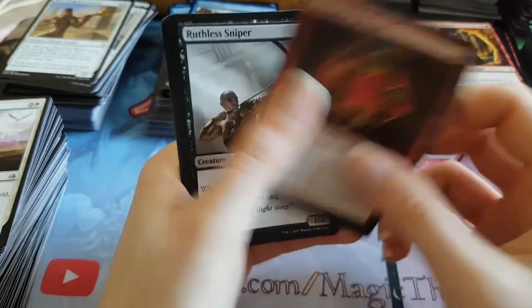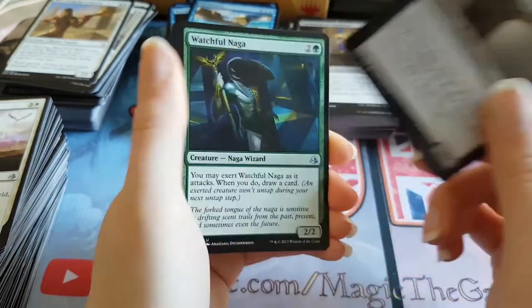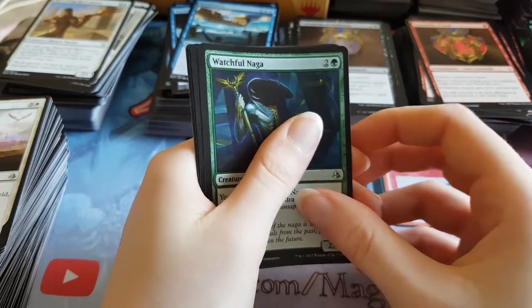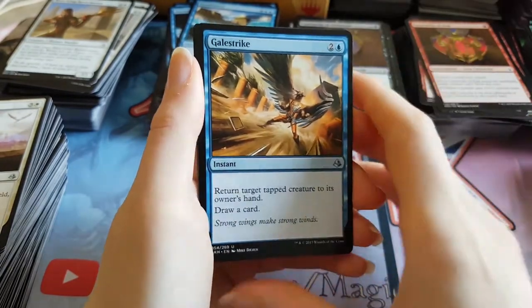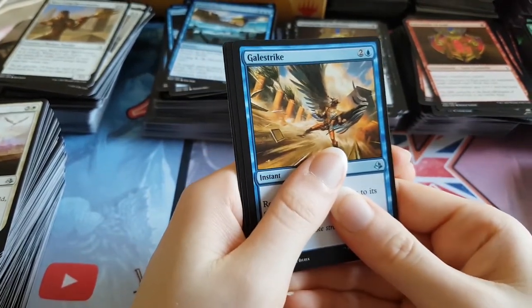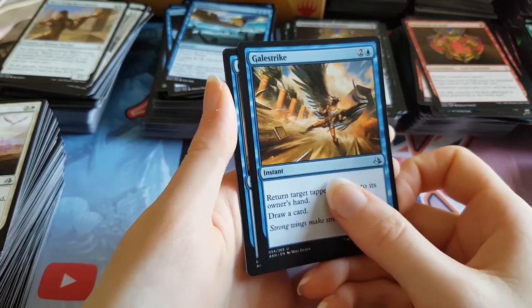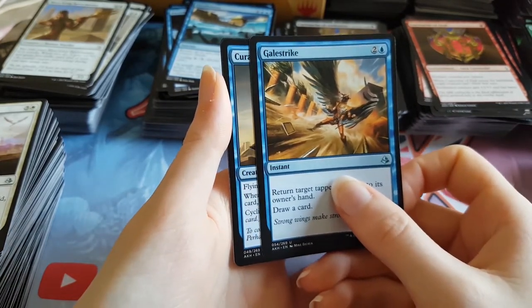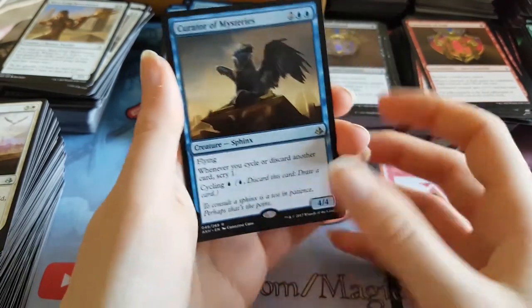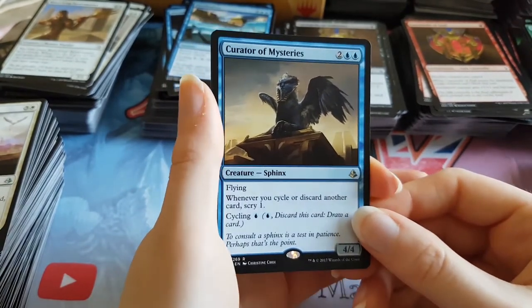Cartouche of Zeal — a ton of cartouches. First uncommon is a Rooftop Sniper, followed by a Watchful Naga. Final uncommon is a Gale Strike. We still haven't had a single Bone Picker, which is disappointing as it's the most valuable uncommon in the set. The rare is blue — I'm hoping for Drakehaven but I don't think it is. It's a Curator of Mysteries — not a very good rare, pretty sweet card but unfortunately not worth anything.